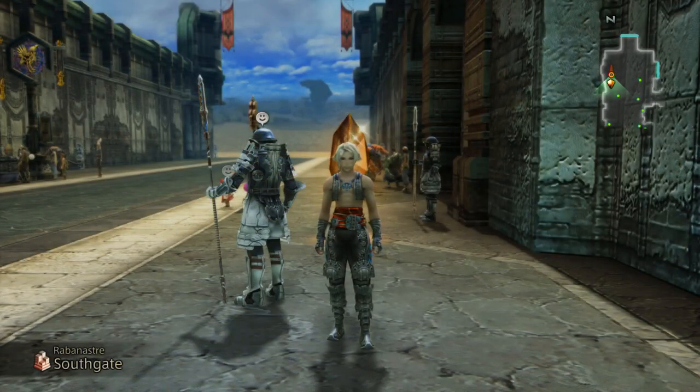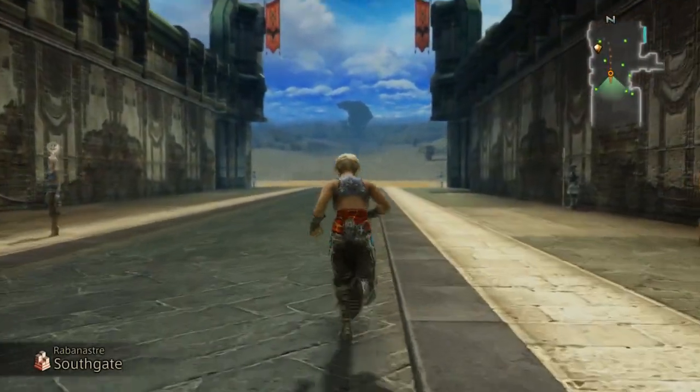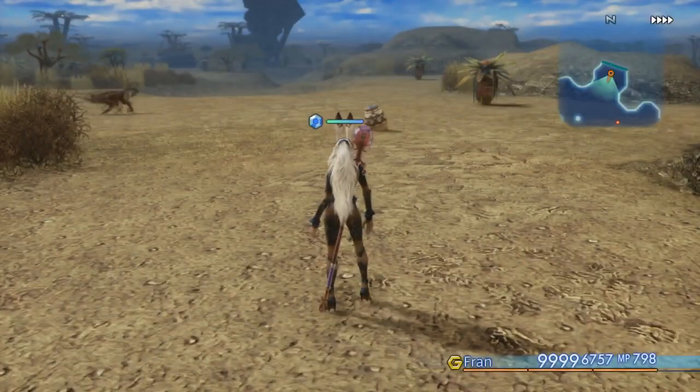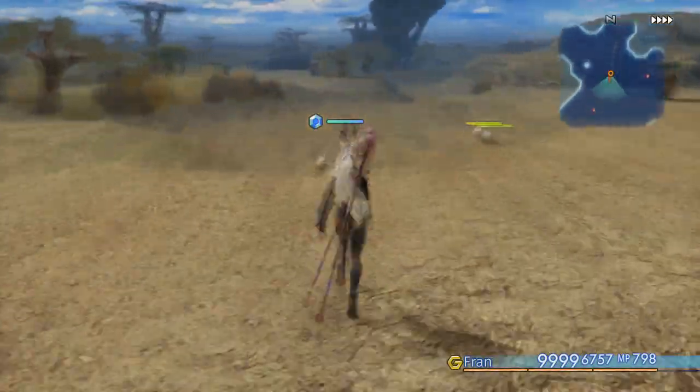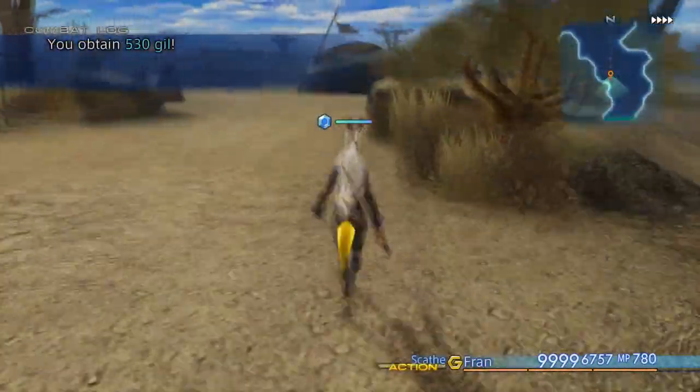Hey everyone, we're back with Final Fantasy XII: The Zodiac Age. Last time we took on all 80 of the rare monsters to add them to the Beast Nary. However, my Beast Nary is not done. I still need to kill Yazuma, and there are a couple of enemies I haven't killed. At the same time, I'm going to get all the missed techs and magics for the achievement.